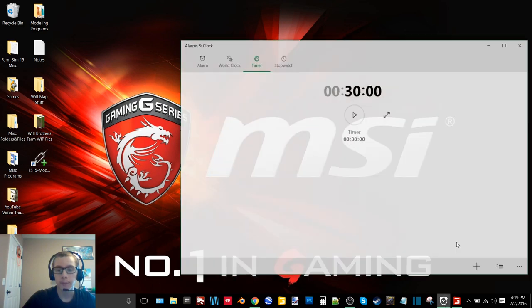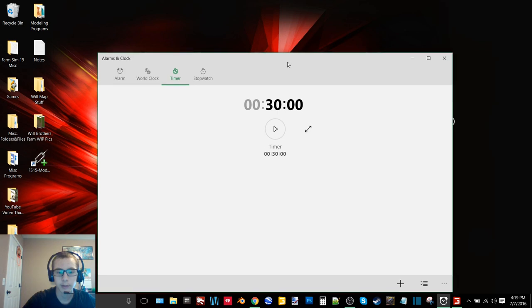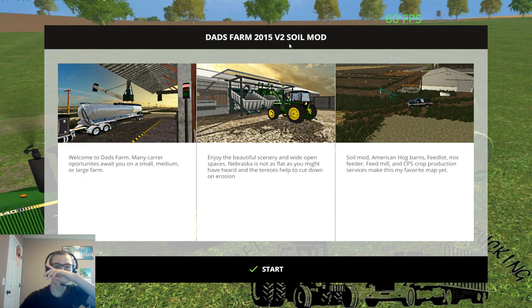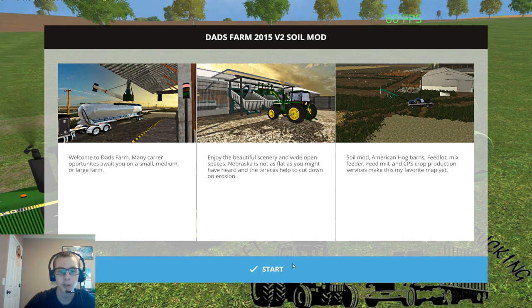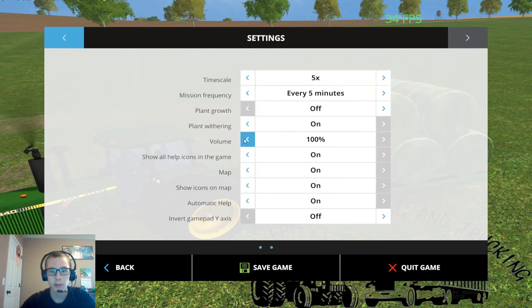The Belgique Profond save game got messed up and I can't save it, so we're going to be playing on a different map. I'm going to set the timer here and we're going to get started — this is Dad's Farm 2015 v2. We're going to hop on in here and I'm going to start off by turning down my game volume.